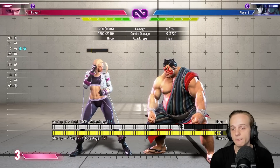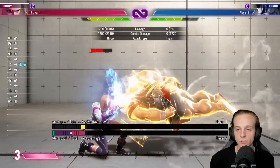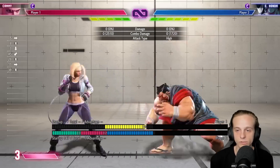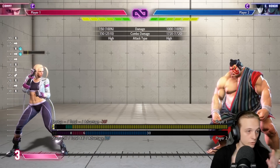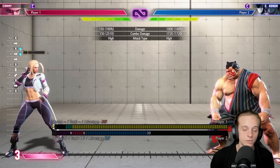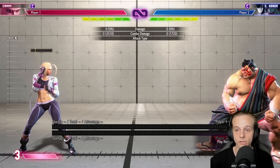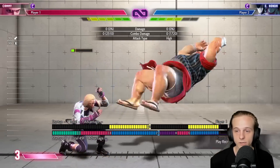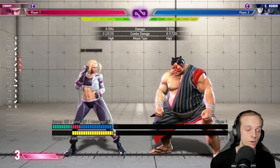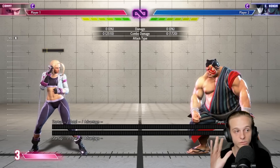Number three is his EX headbutt. After you hit his headbutt and he blocked, he wants to go for another one. Whenever you press a button or try to walk up — whether strike or throw — he can just avoid both scenarios completely. The best way to counterplay that is to just be more patient. If you wait, it's negative 20, so you can walk up and do a full punish.